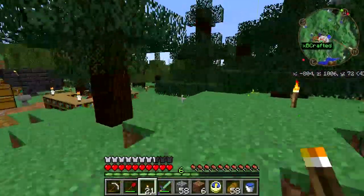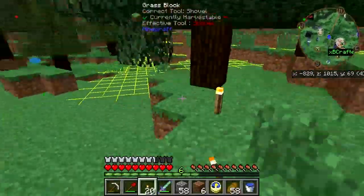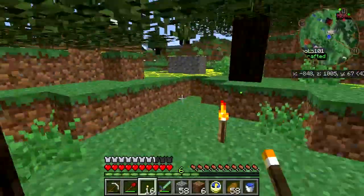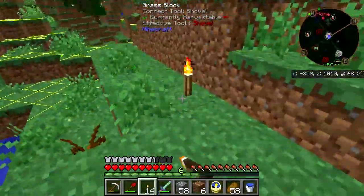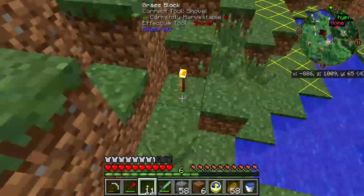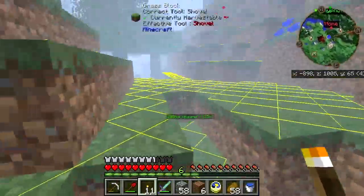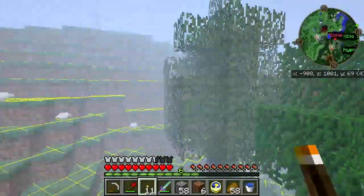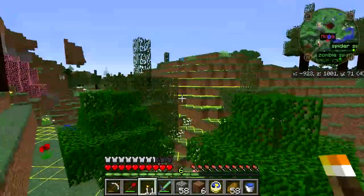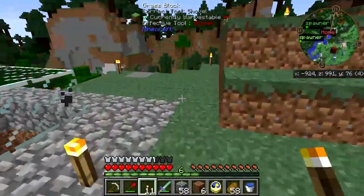I ended up heading out over this way and finding a decent place to settle somewhere nearby. I have this F7 thing turned on that shows spawnable spaces, and I have an obsession with lighting those areas up so they're no longer spawnable. That fog that suddenly rolled in and got dim — that's because of a Thaumcraft eerie biome over there. Not exactly wonderful.